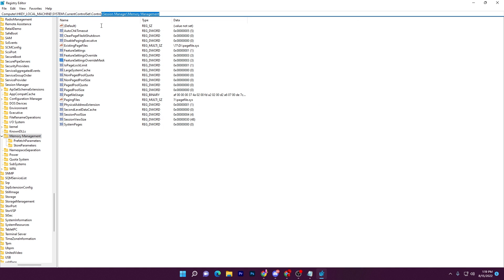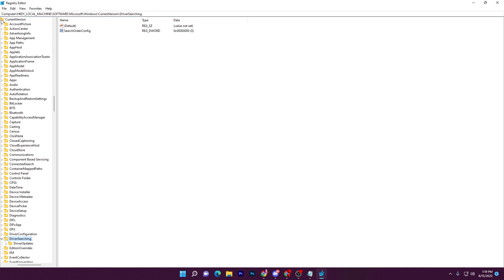Now copy the next registry path from the text file, paste it into the address bar, and press Enter. It will take you to a location where you need to disable a setting to stop automatic driver searching in the background of Windows, which reduces PC performance while gaming.